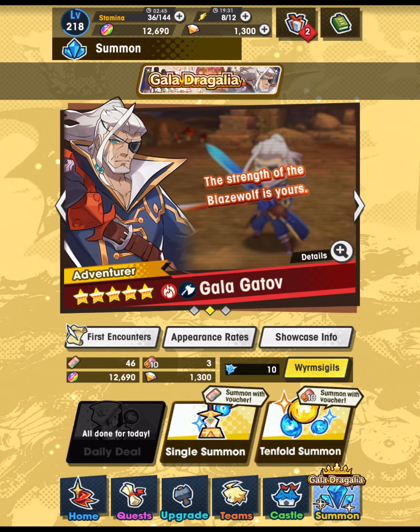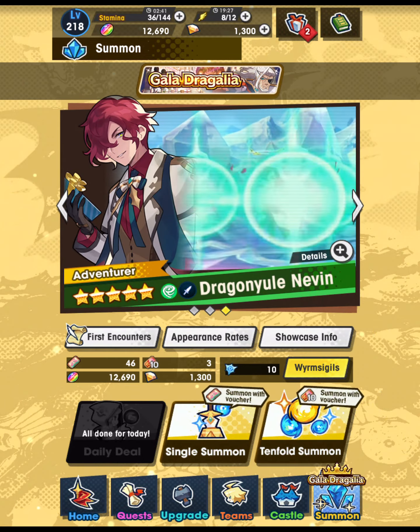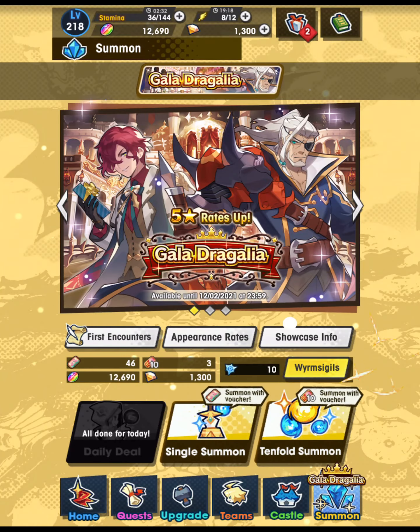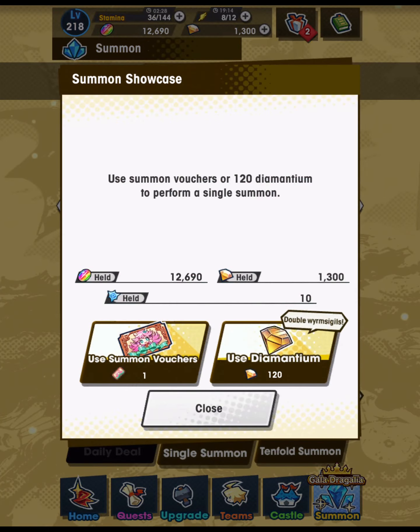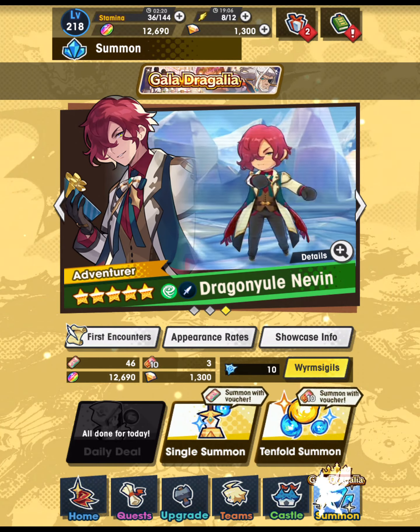I've summoned 10 times so far — or I should say I have 10 Worm Sigils. I've just done up my pity rate. It was a Nimus, so one of them was just a wasted single. I wanted to get up to 10 sigils but decided to continue pulling. We'll do nine single summons to increase our pity rate and eventually get into our Wormite.